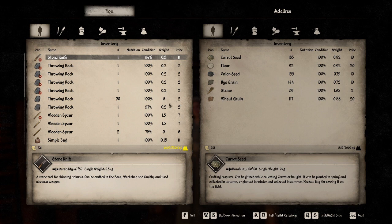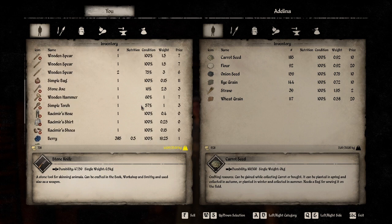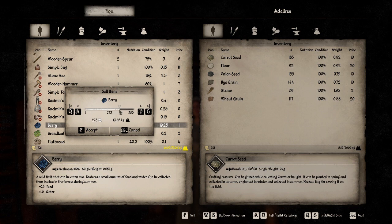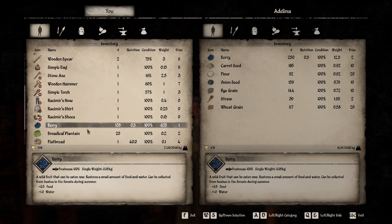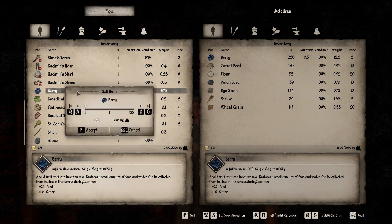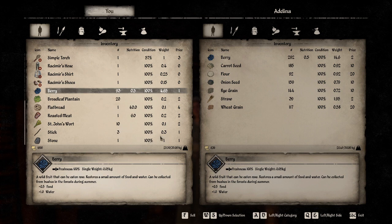I wonder if we can plant straw — no. Oh, that's the straw. How about 250? I just want the money. 250. I want to break 1000; I can do it very easily. Let's do it — 42. Boom! We are at 1000 gold pieces. Well done.